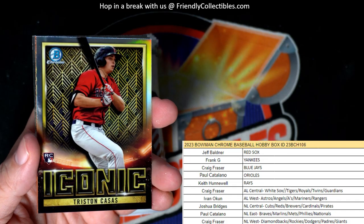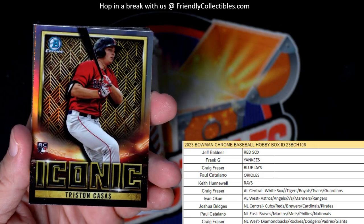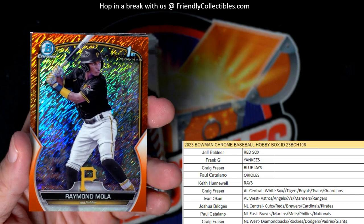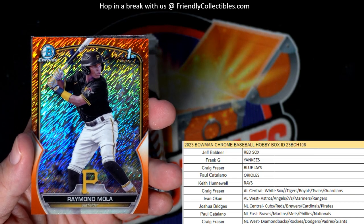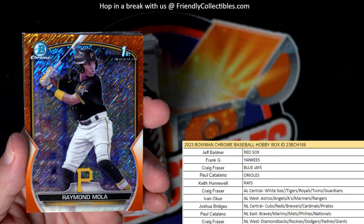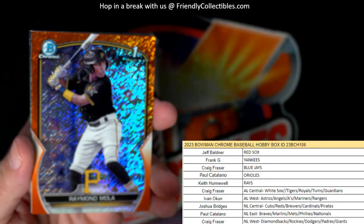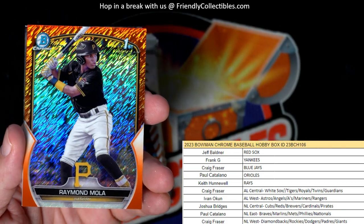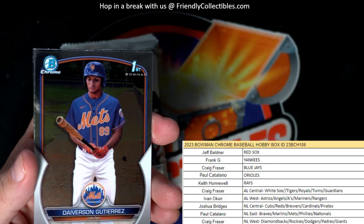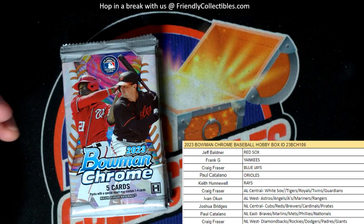Freddie Freeman. Got an iconic Tristan Casas rookie card for the Red Sox - Jeff B., this one is coming your way. Got a beautiful orange right here - Raymond Mola, Pittsburgh National League Central, Joshua B. First Bowman Orange, coming your way. And this is 7 of 25 - look at that, wow, that's nasty right there! Joshua B., that one is coming out to you. That was nice.